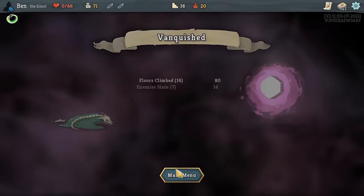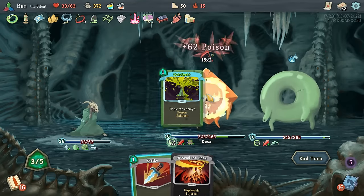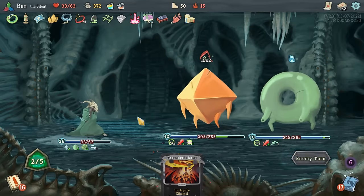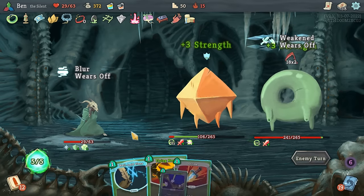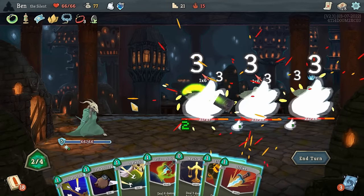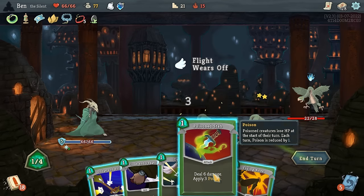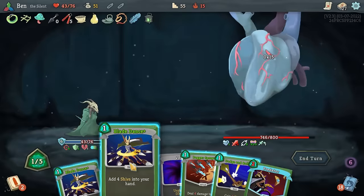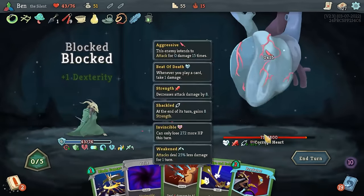As an example, let's look at the card Catalyst. For 1 mana, this card doubles an enemy's poison, or triples it when upgraded. This card is one of the best boss killers in the game, as it can easily push your damage into the triple digits. But if you don't have any way to apply poison, it's completely useless. On the other hand, we have the card Dagger Spray. For 1 mana, this card does 4 damage to all enemies twice. This card is extremely good at tearing down lots of weak enemies, which is essential in the early game. But once you get to the heart, this card will now be useless. At this point, most of your damage will be coming from poison or shivs, neither of which synergize with Dagger Spray.